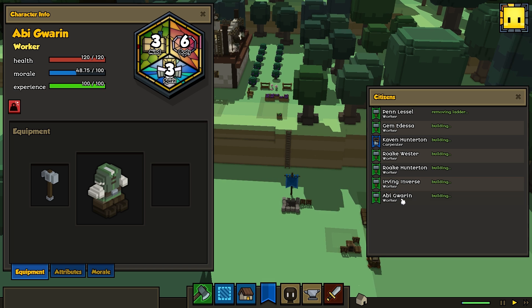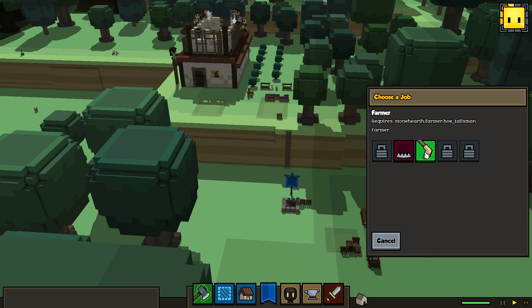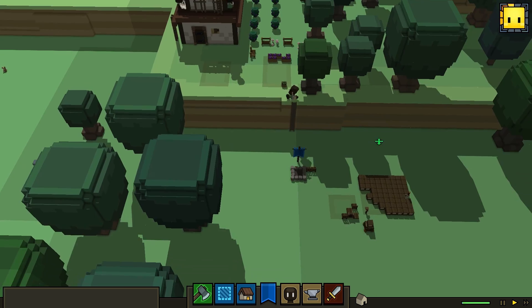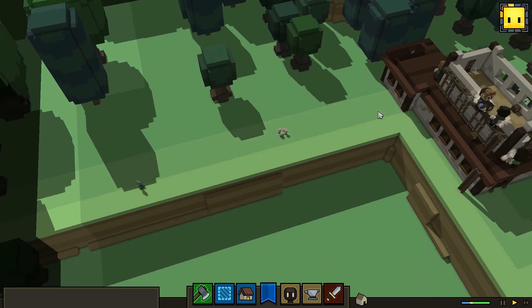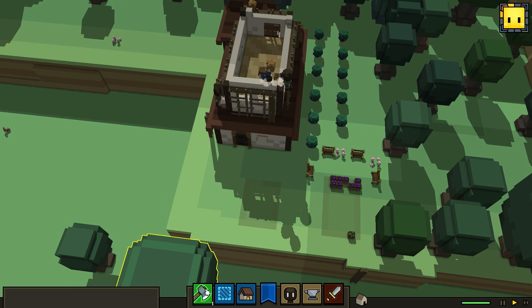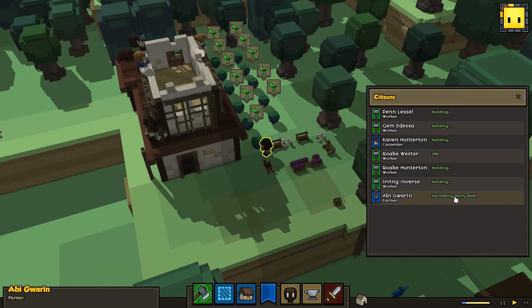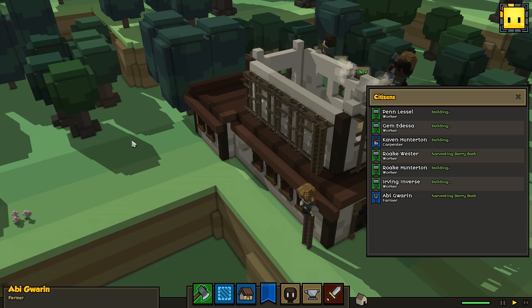Let's promote Abby to being a farmer. Your plan is to make a farmer who can plant crops — one of those crops will be silkweed, a fibrous plant the weaver will spin into thread and cloth. I noticed the berry bushes came back; let's harvest those again so we don't starve. Abby has become the farmer — she's changed into the farmer outfit. She hasn't been given any farmer tasks yet, so we'll do that over here.